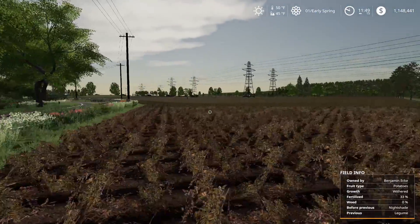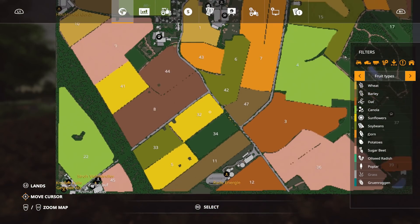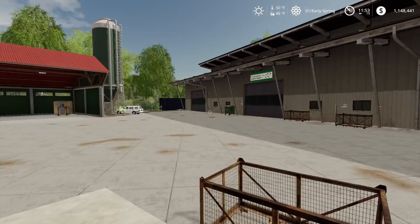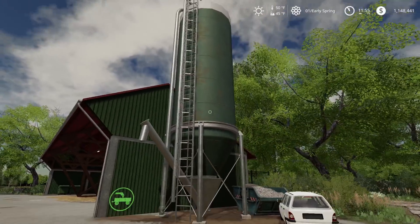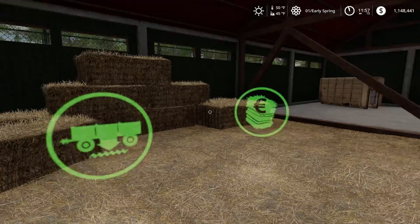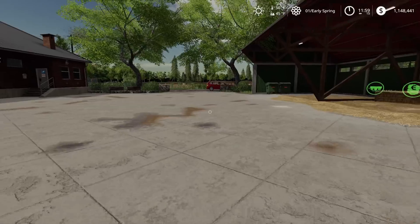I'm going to have to also figure out what the green rye is for. Okay, what do we got over here — the animal dealer. Let's go down here. So we've got an animal dealer right here — this is where you buy your cows and stuff. Here's where you sell your straw and stuff. See these different icons — you've got to get used to what they mean, probably selling loose and regular bales. I think that's it over here.